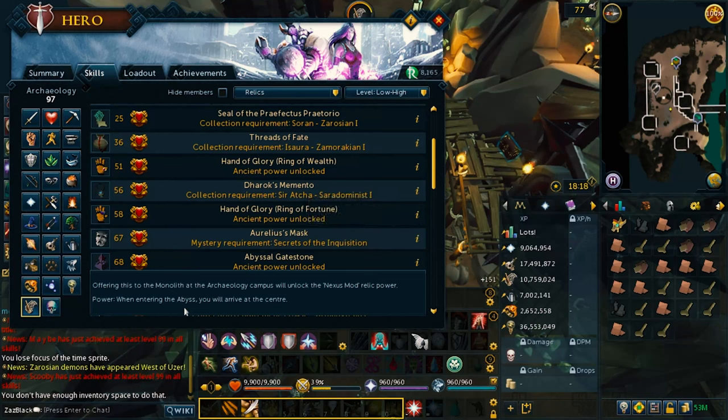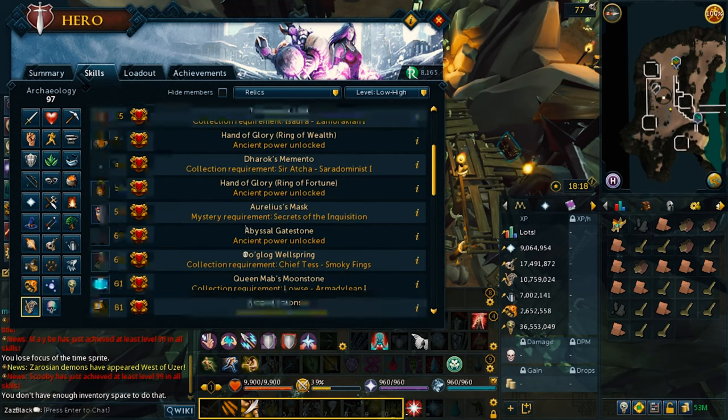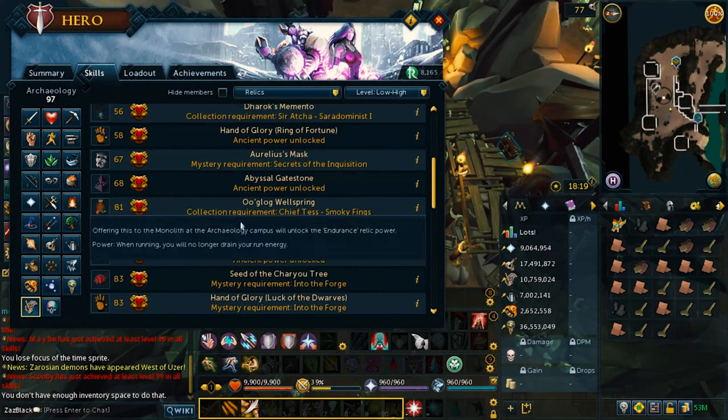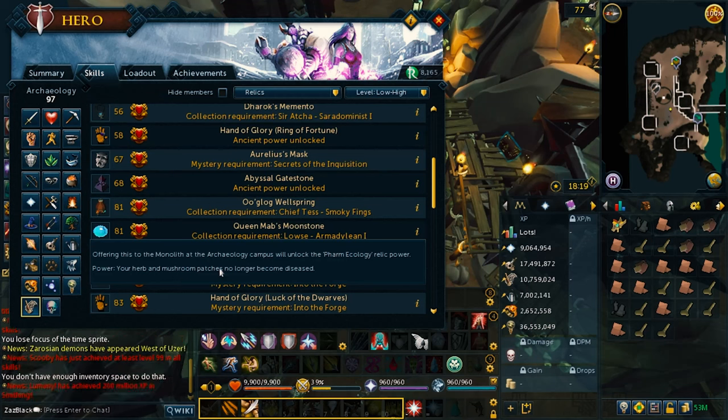The Abyssal Keystone is quite good too — it allows you to teleport directly to the center of the Abyss without having to go through the tunnels. Those two are really good for Runecrafting grinds. The Argo Wellspring is also an option — it's useful if you're doing Agility or Prifddinas scrolls, because it no longer drains run energy. The farming relic, Moonstone, makes your herb and mushroom patches no longer become diseased, which is very useful.